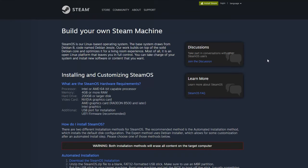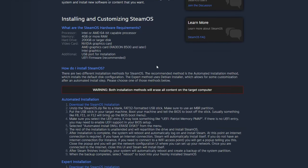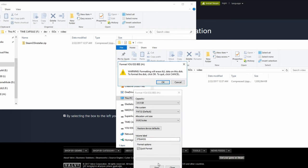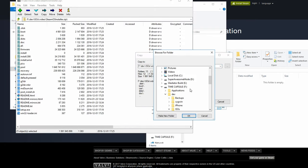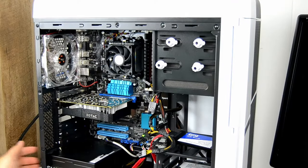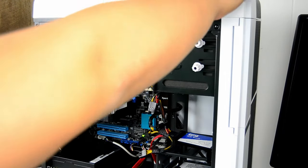To start, navigate to the SteamOS download page linked in the description and download the automated installer zip, the first option given. Take note that you have to meet the system requirements or you'll run into issues when using the installer. I even had issues installing this on modern hardware, so keep that in mind. After that is done, format your 4GB or larger USB stick to FAT32, and when that's done, extract the files from the zip onto the USB drive. Then plug in your USB stick on the target machine and set the BIOS to load the USB stick first.